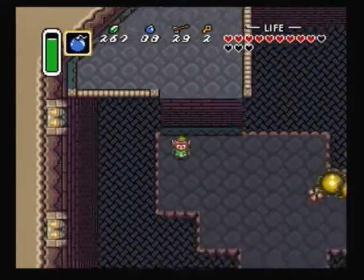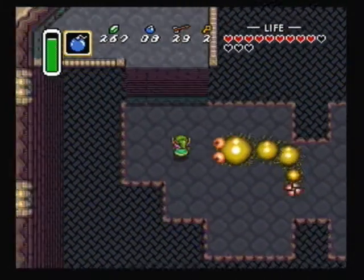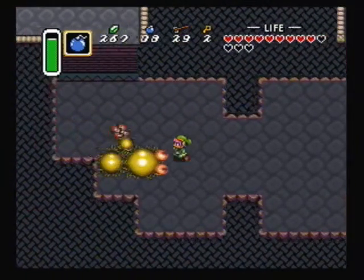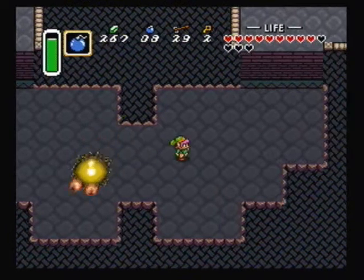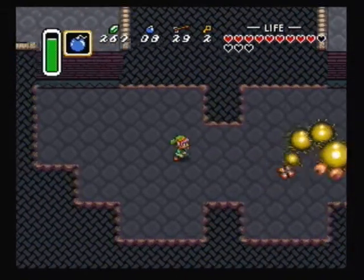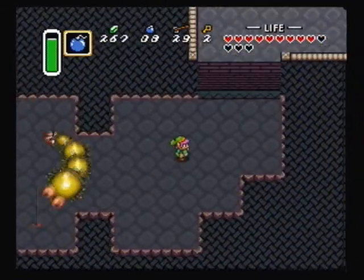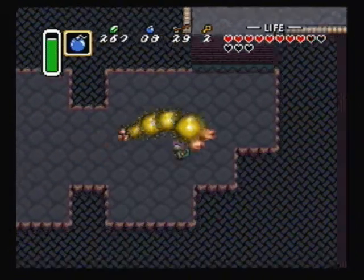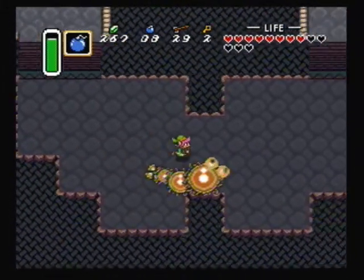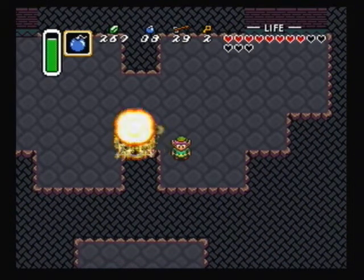Now it's time for another rematch — the only thing that's really changed much about this one is the arena, which in my opinion they made easier this time around. If you fall down, you'll be in a room with spikes on the floor and whiz robes, so be careful not to fall. For some reason, even with the master sword, this thing still takes the same amount of hits. Get the hookshot ready once he's done blowing up — there are 20 rubies in that chest.